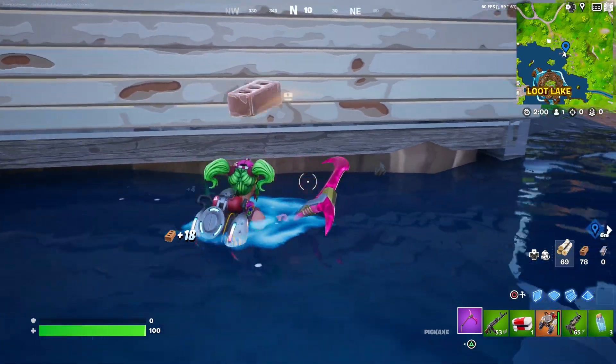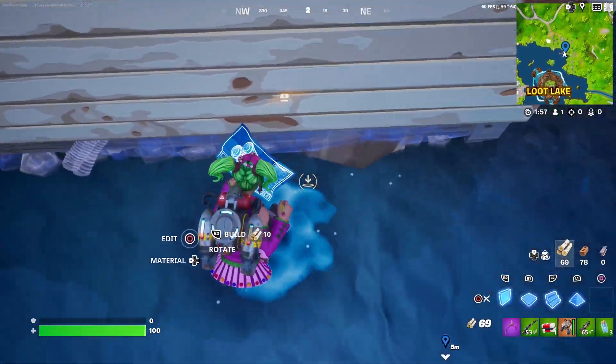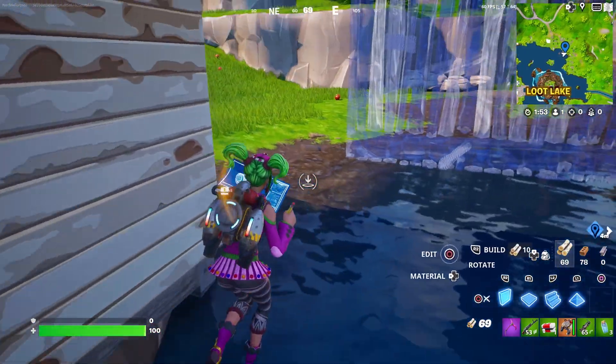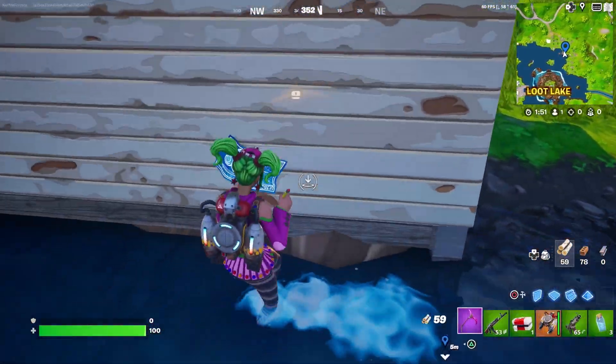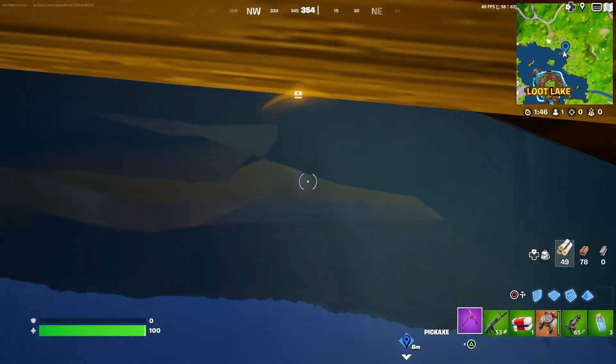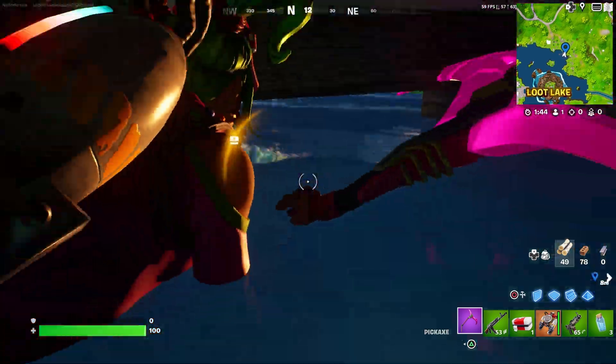Then simply crouch under this area and build a ramp above you. Make sure you have a ramp selected because if you place something else at the bottom, the glitch might not work. So place a ramp above you just like this.